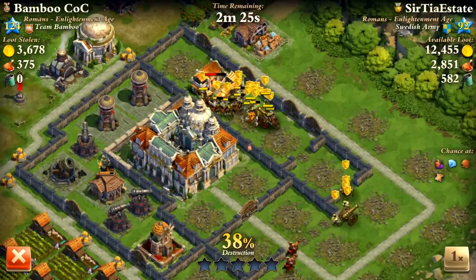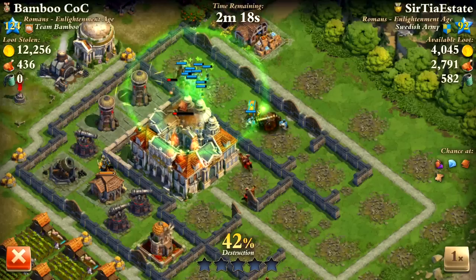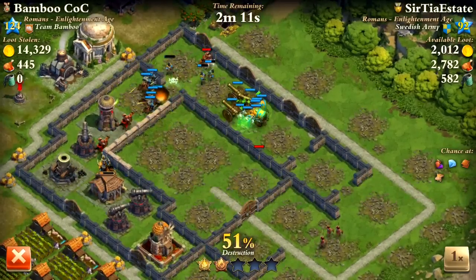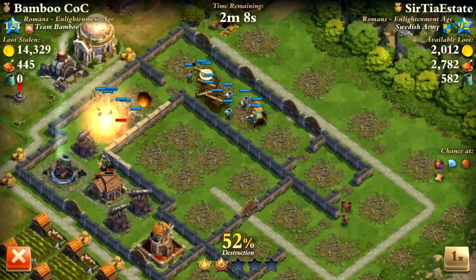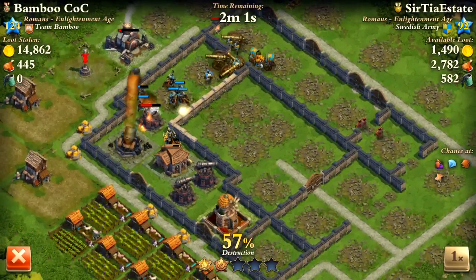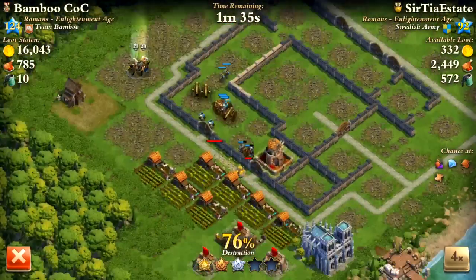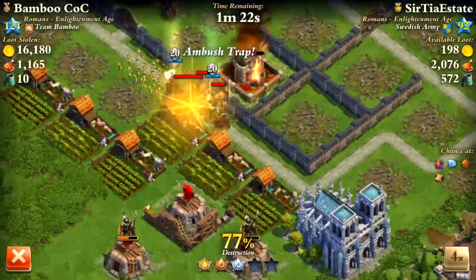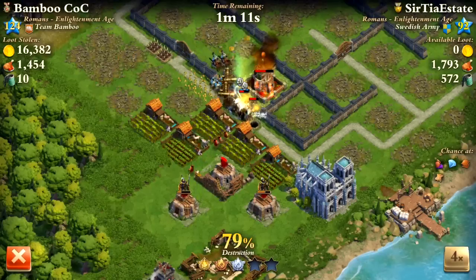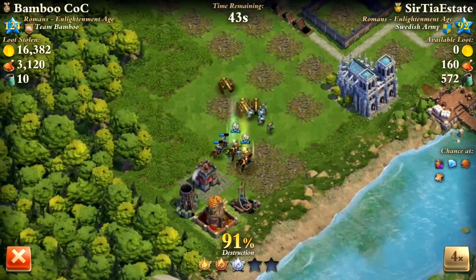The sabotage spell is good, and the first aid tactic is also really good. I usually bring three protect and one first aid, or two protect, a first aid, and a sabotage — I like to mix it up. My healers are keeping everybody alive in conjunction with the first aid, and we're just progressing through the base. I dropped my generals last — you can see they're now joining the battle, but only when they're not going to get hurt.